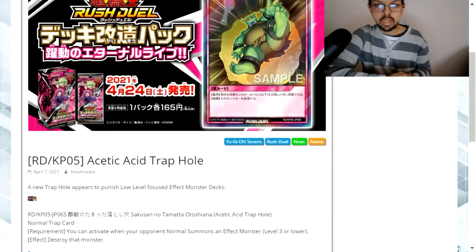It's called Acetic Acid Trap Hole. It's a normal trap card with the requirement that you can activate it when your opponent normal summons an effect monster. It must be level 3 or lower, and the effect is to destroy that monster.